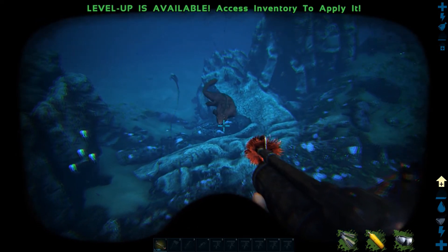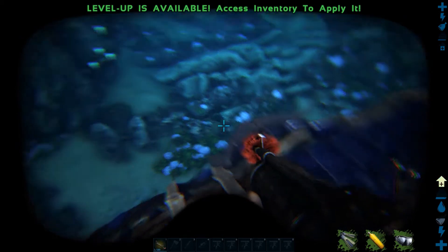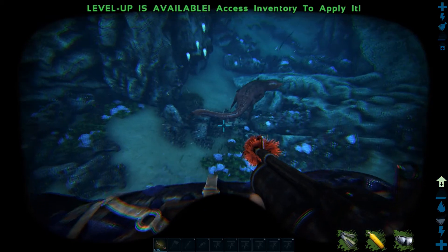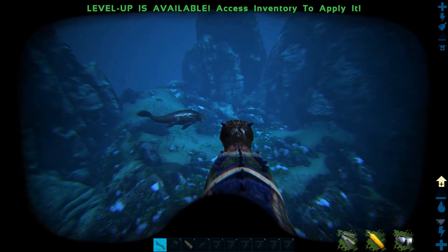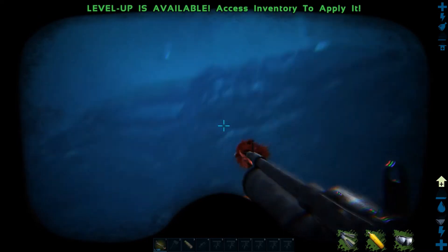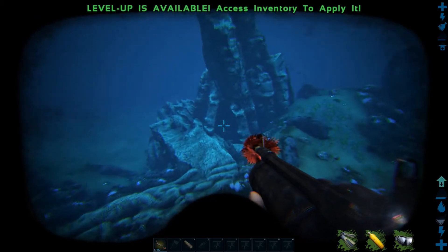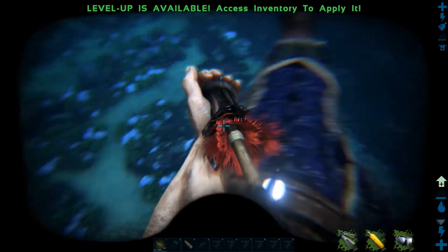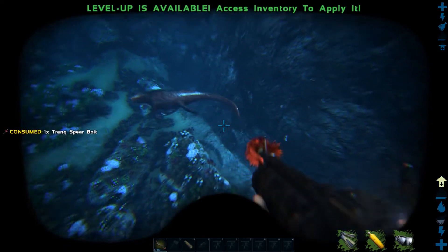We already spotted a Mosa right off the bat — first thing we found. We've got a level 18 Mosasaur here. Level doesn't matter; this could be any level and we can still tame it. We've got a few sarcos and megalodons in the area, but our goal is this Mosa. It looks clear to move in.